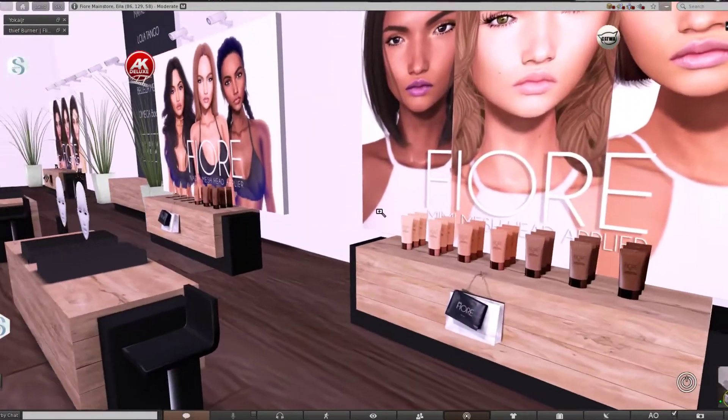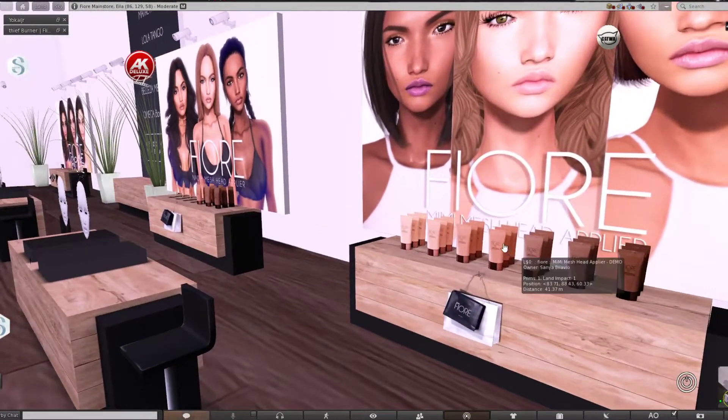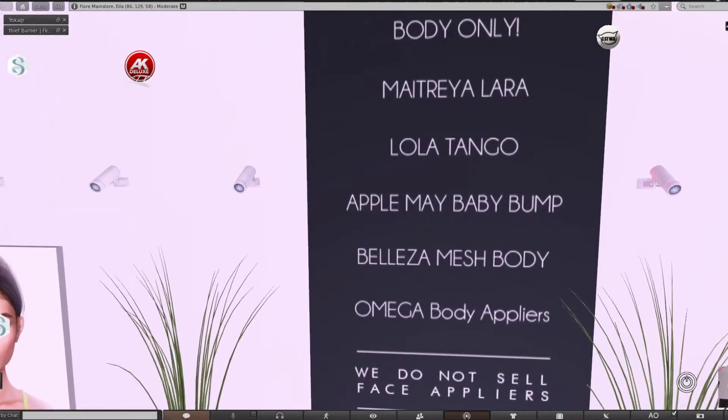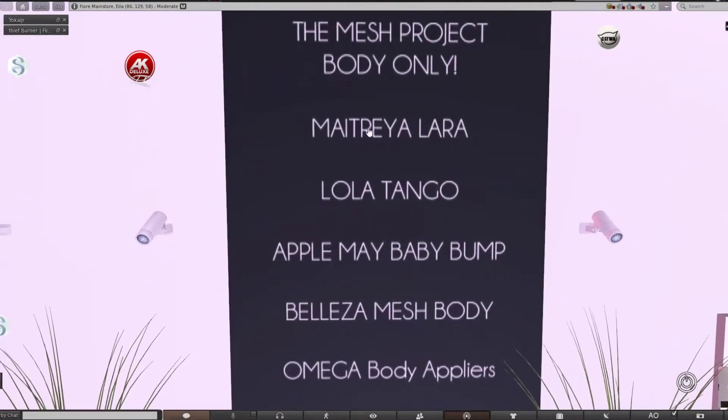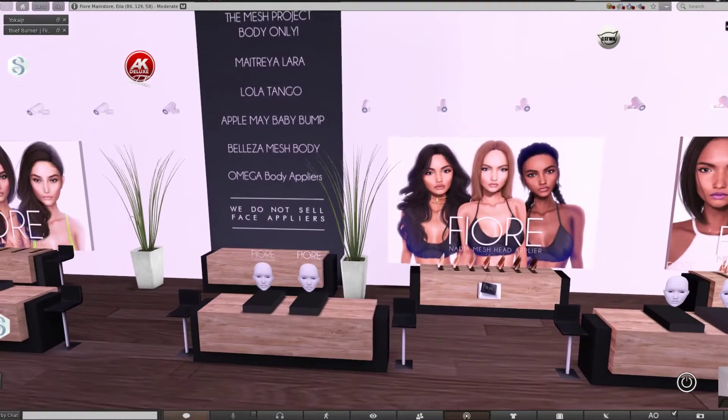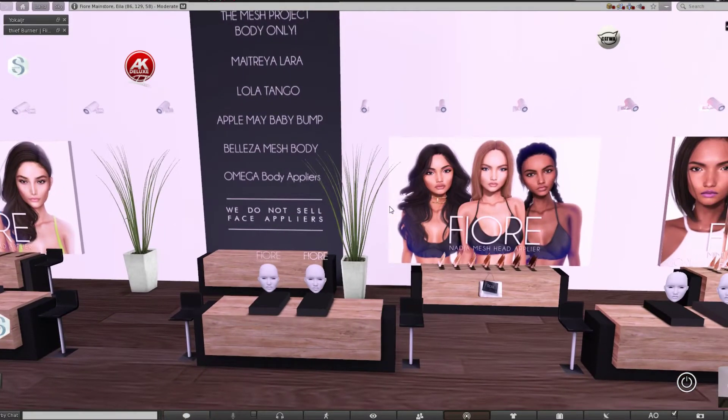You will also be able to purchase the skin tones from here. The facial skin tone is just 99 lindens, and for the body you purchase the matching one for your preferences — that's an Omega body applier — which costs 200 lindens. So for just 300 lindens total you can purchase the appliers to match your skin.